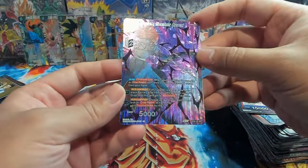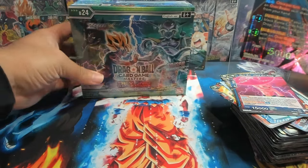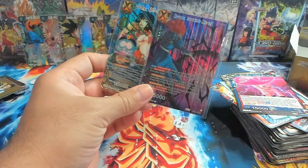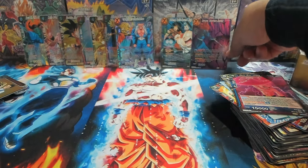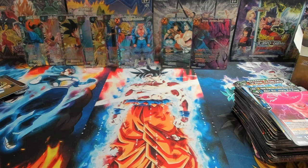They did a better job with the foiling on these particular SPRs — you can read the name significantly better than in the previous set, which was Beyond Generations. But yeah, there we go. Those are our hits — these two are the biggest pulls. I don't think they're super valuable but they are cool looking cards, especially that Oolong Split Second Wish. I really enjoyed that — hope you're all having a great day and great night. Be sure to check out the live stream Sunday the 28th. With that said, I hope you all have a great rest of your day — catch you in the next one, bye!